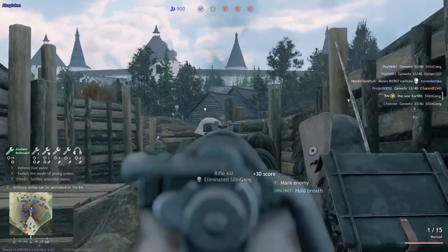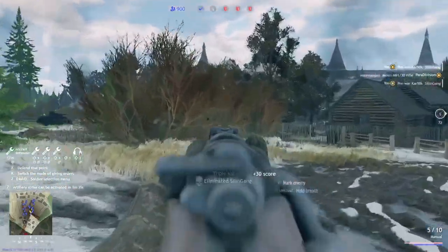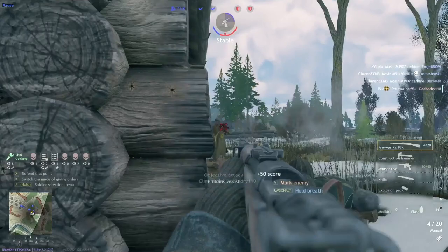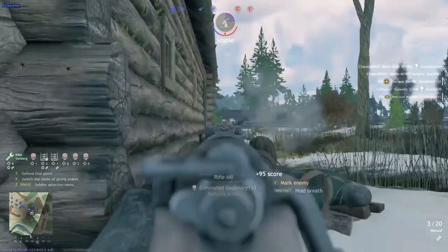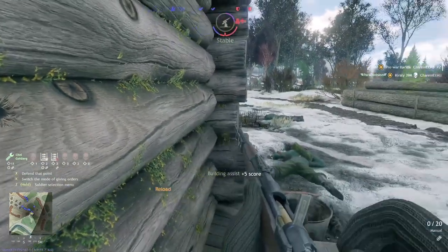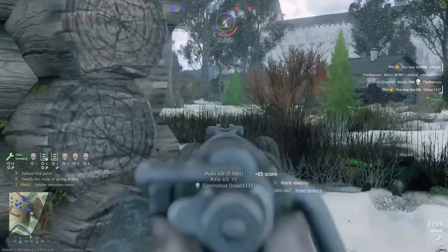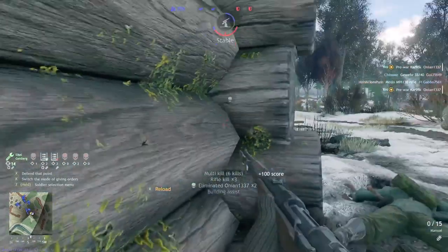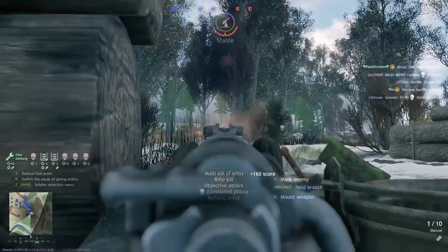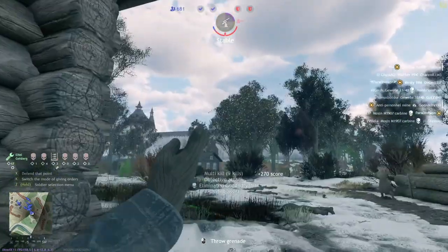Now we capture this objective and go to the next. Since we're using bolt actions, we have a big advantage over medium and long range and can just snipe everyone away. On the next objective, we clean out everyone around it. More enemies come — it doesn't matter if we're level 7 with a random upgraded bolt action and they're level 37 with perfect PPSHs. We still have the advantage because we one-shot them. Watch out for the hitboxes of buildings though.